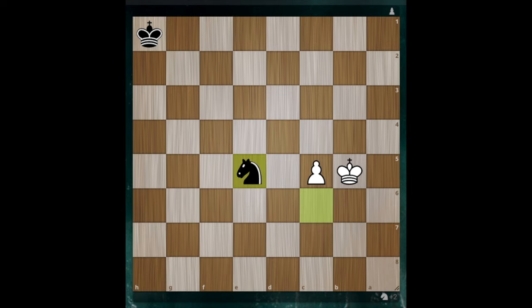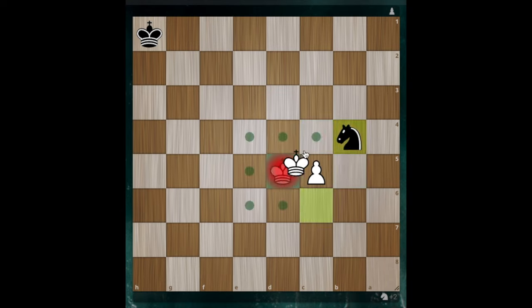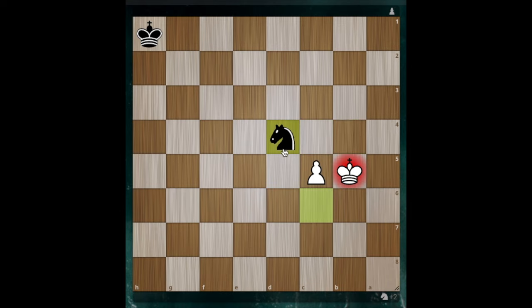The easiest way to make a draw against a king and a pawn with a knight is to stay within this triangle of squares. We can move behind the pawn, and if he tries to move the pawn forward, we'll always just sacrifice our knight for it and the game will end in a draw. So it's his job to dislodge our knight — but by trying, he always lets us go back in front of the pawn. That's the easiest way to draw: never let the pawn move forward, and when it does, just take it.